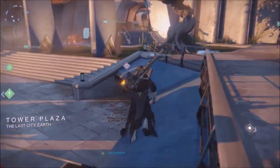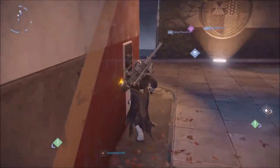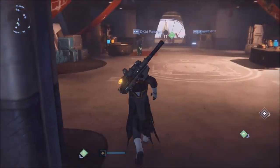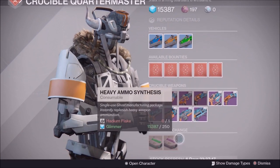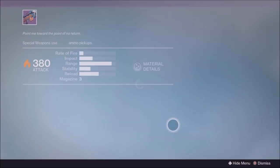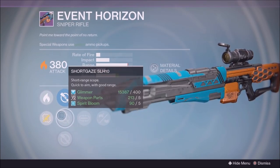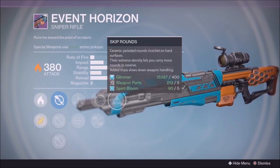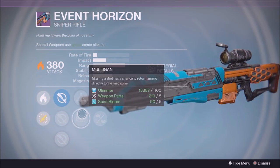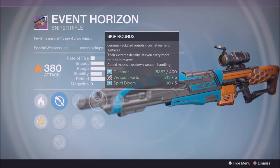Let's make our way over to the Crucible where you're going to see a really good Event Horizon — that's definitely a good weapon to look out for. They have the Palindrome here as well, so we'll see if that's a good roll this week. We have the Event Horizon with Hidden Hand, Triple Tap, Mulligan, and Short Gaze. This weapon could definitely be used in PvP or PvE; however, I would recommend using it in PvE, especially with skip rounds so you can carry more in reserve.